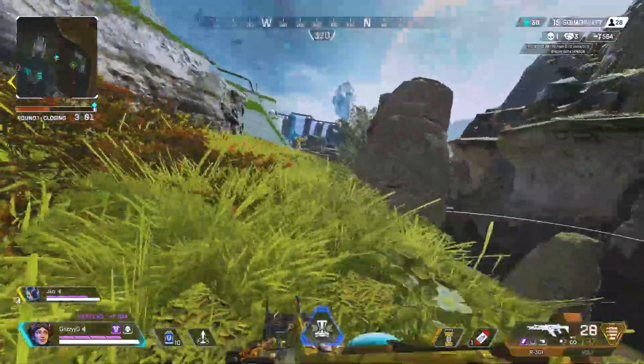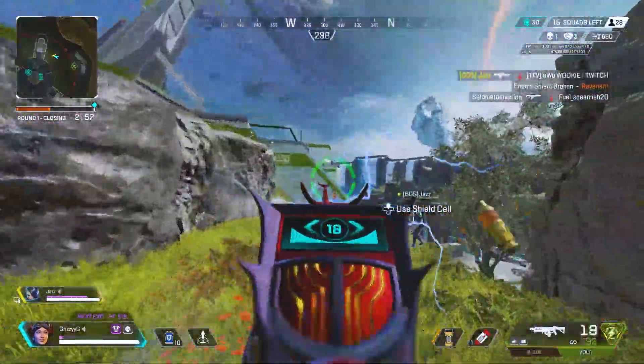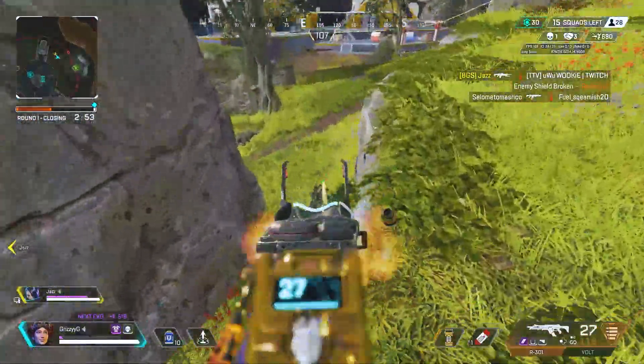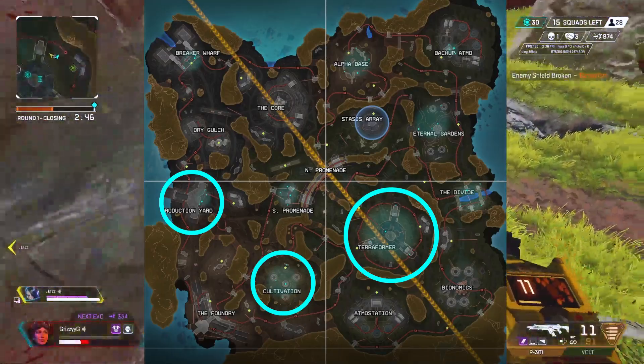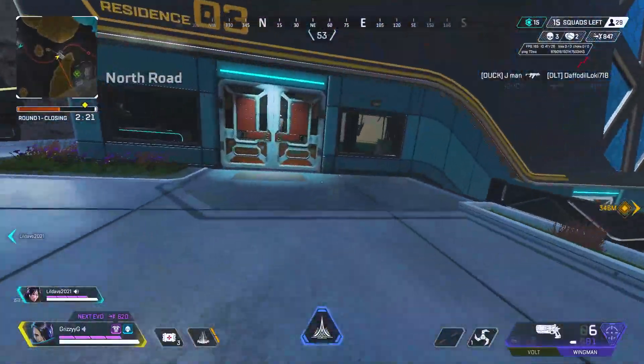Moving on, let's talk drop spots. The location of the drop ship plays a big role in hot drops, but the earlier the drop, usually the hotter your location will be. If you're looking to drop hot, Terraformer, Production Yard, and Cultivation are some of the best POIs. These places can support multiple teams with loot as well.